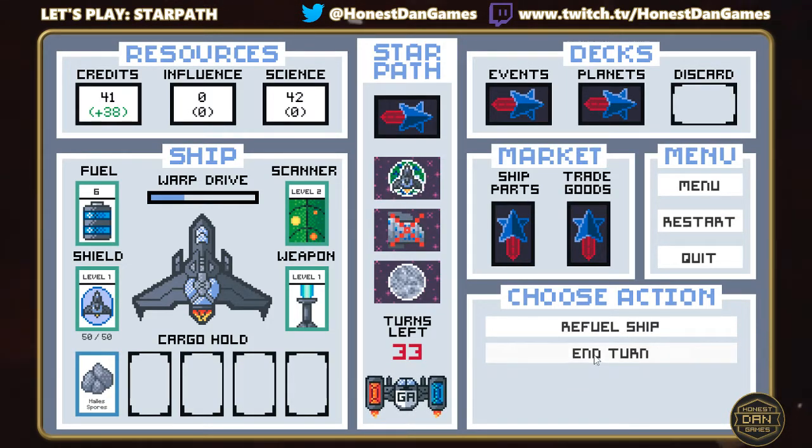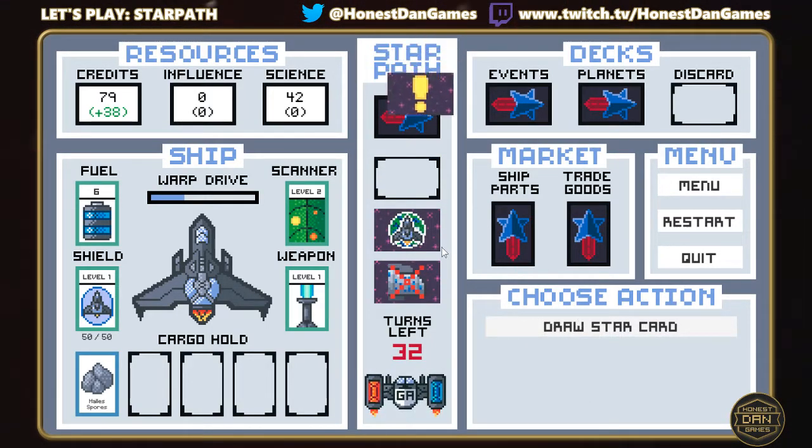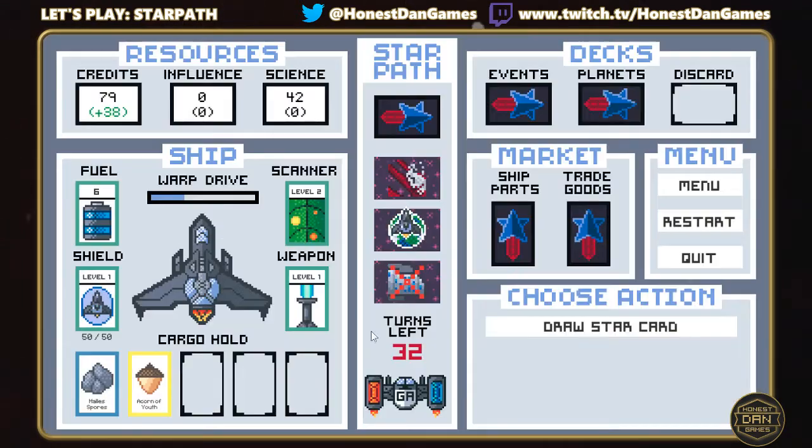In the version I'm developing, once you escape the system you start another round that's more difficult — it becomes a game of how many systems you can jump through before getting caught. We leave the market, leave the planet, and draw another event: space wreckage. Remains of a destroyed ship float ahead. You can salvage items — with a small risk of massive damage if the wreckage explodes — or ignore it. We have full health, so we salvage and find the Acorn of Youth, which is added to our cargo to sell later.